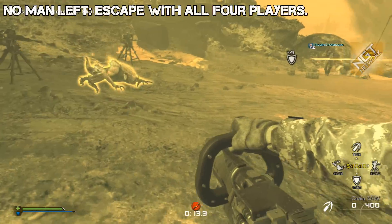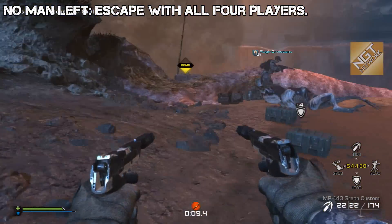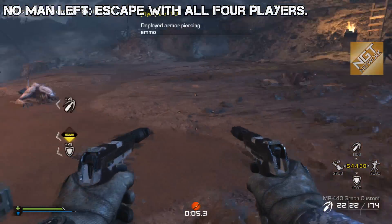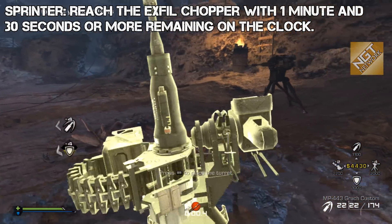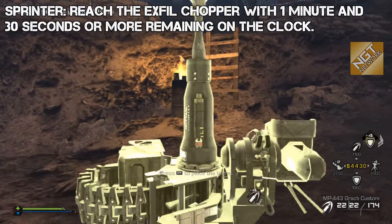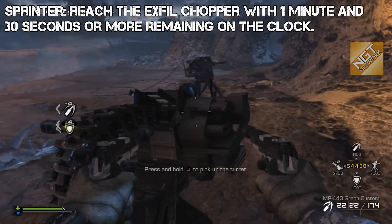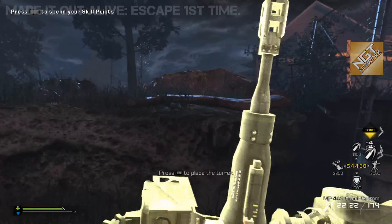This is at the very tail end where we're defending the last drill and we've just drilled the last hive. Four players have to make it out alive — that's No Man Left. Sprinter requires making it out with at least a minute 30 still remaining on the clock, and Made It Out Alive is your first time beating Extinction.